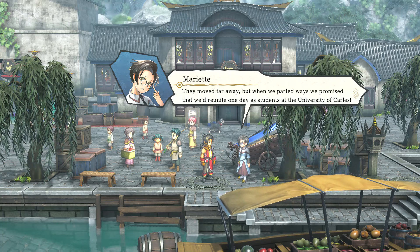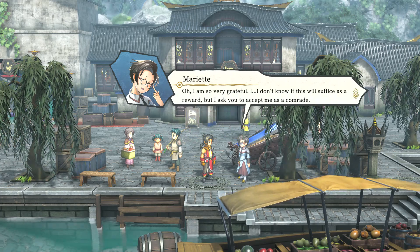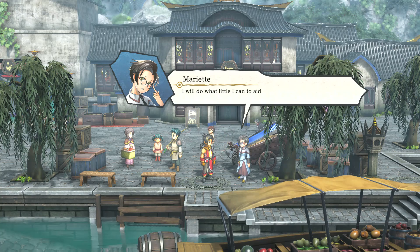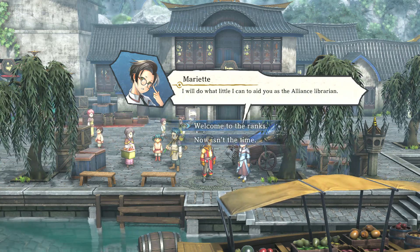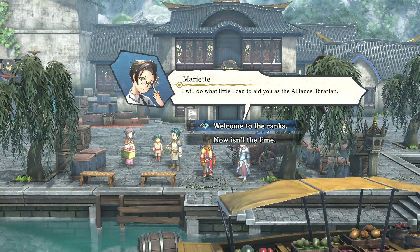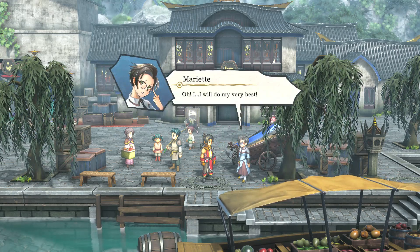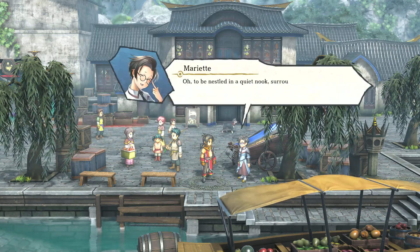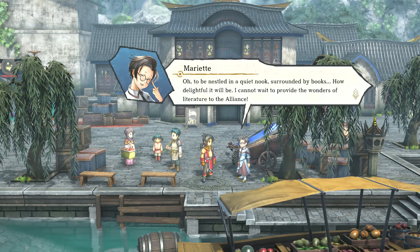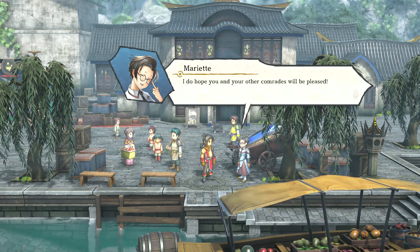We promised we'd reunite one day as students at the University of Carl. 'I am so very grateful. I don't know if this will suffice as a reward, but I ask you to accept me as a comrade. I will do what little I can to aid you as the Alliance Librarian.' Welcome to the ranks. 'I will do my very best. To be nestled in a quiet nook, surrounded by books — how delightful. I cannot wait to provide the wonders of literature to the Alliance. I do hope you and your other comrades will be pleased.'